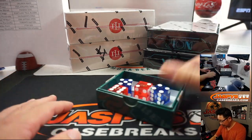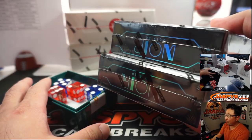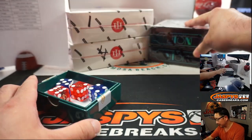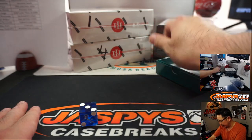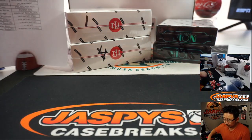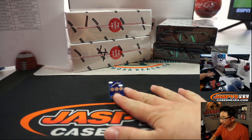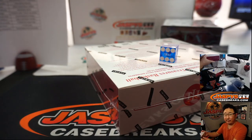We have box one and four remaining for NT and box one and four remaining for Noir, which is kind of crazy. We'll do the NT first. I'm going to select a die — we'll select that one right there. Two, so it'll be the top box. And we'll save this for Break 4.